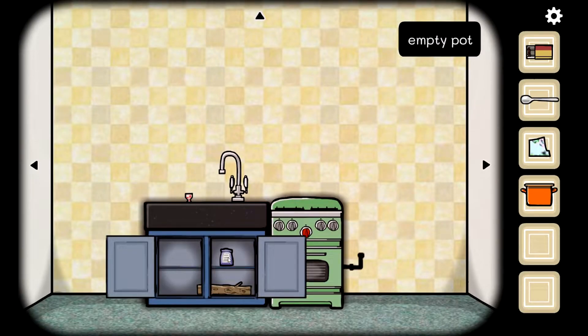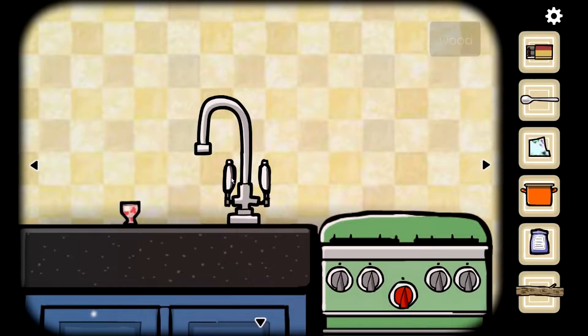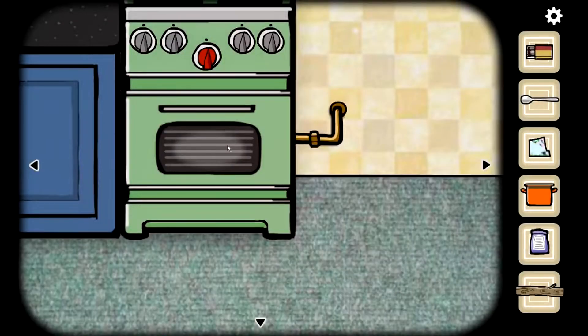We have the kitchen, a pot, bird food, and a piece of wood. There's a stove — and the oven is stuck.